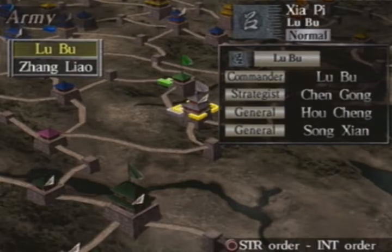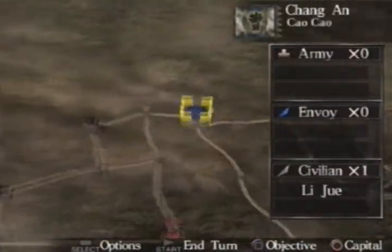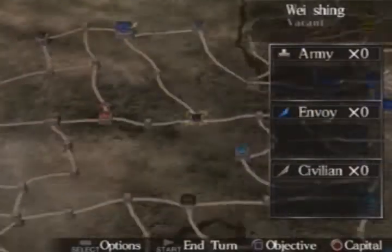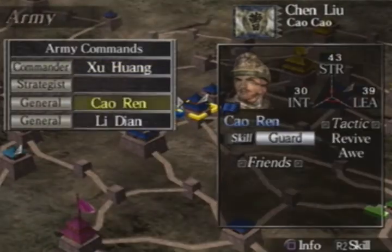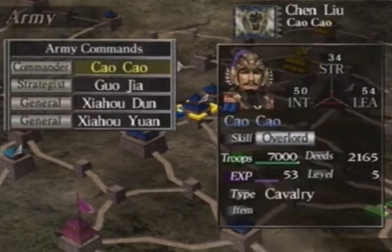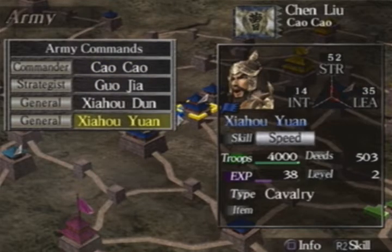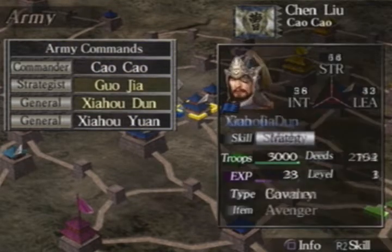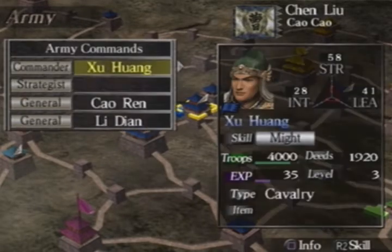We're gonna go fight Lu Bu — that's my plan. We're gonna recruit a few people for sure. We have eight whole turns to consolidate our forces, recruit people, and just kind of play it smart. I do want to get some pretty decent units and build them up. Guo Jia actually gets quite good — he has boost, he has pit, he has a lot of really good strategy tactics. Cao Ren — very good, a lot of revives.